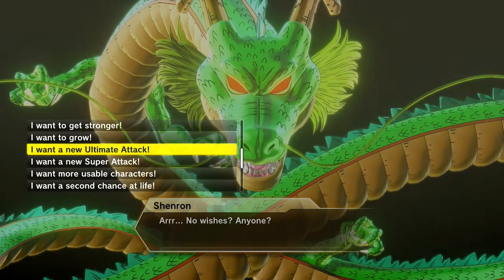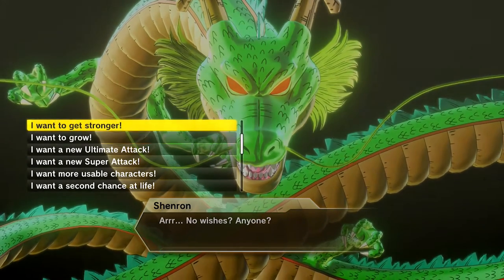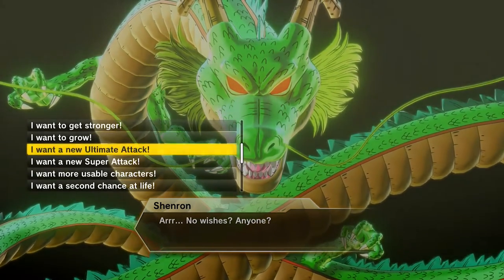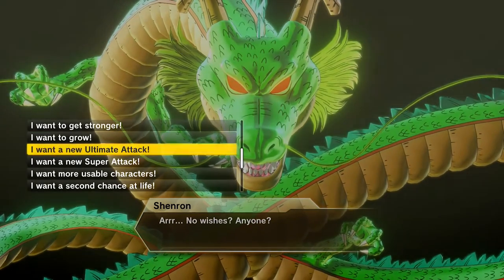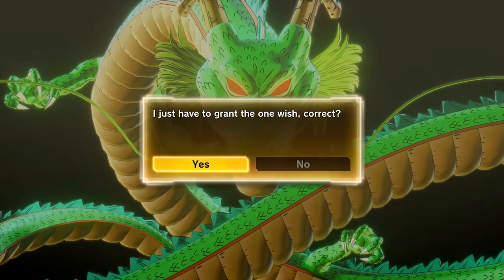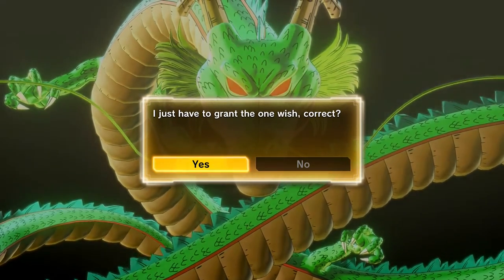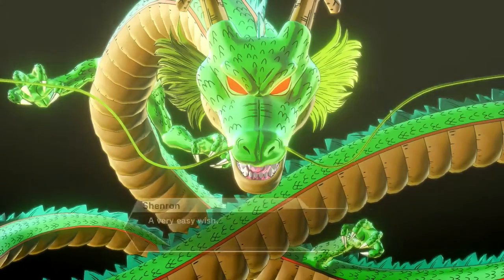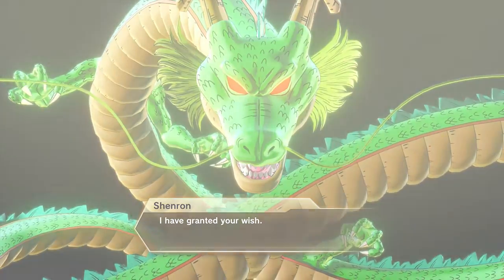What I might go for is ultimate attack, because I want it — the girl just ranks you up one time and that's pretty long and honest. I just might do... I'm going to pick my wish. I just have to grab the one wish. A very easy wish. I have granted your wish.